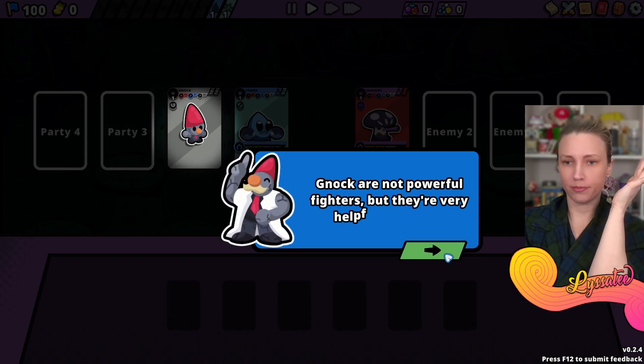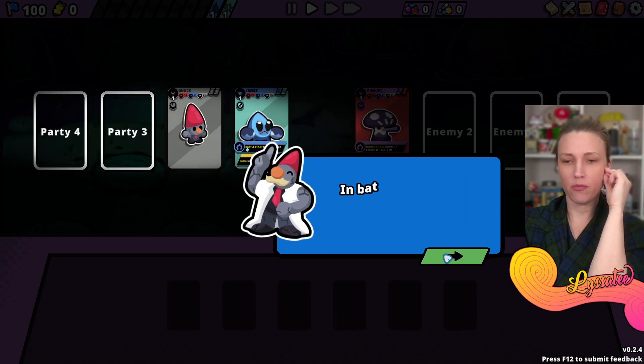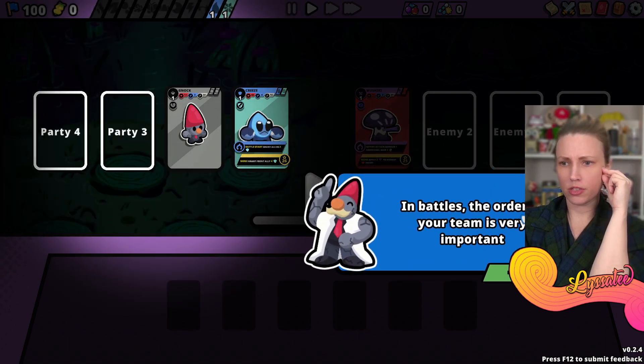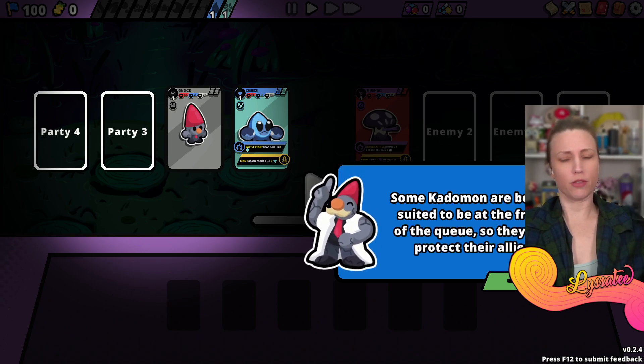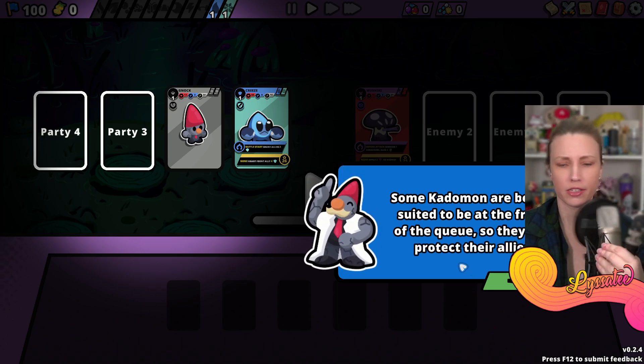To help you out I've lent you one of my assistants - Knock. I should post on Twitter. Knocking are powerful fighters but very helpful in a pinch. In battles the order of your team is very important.